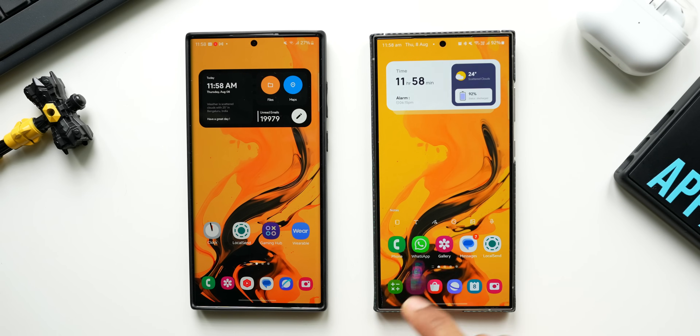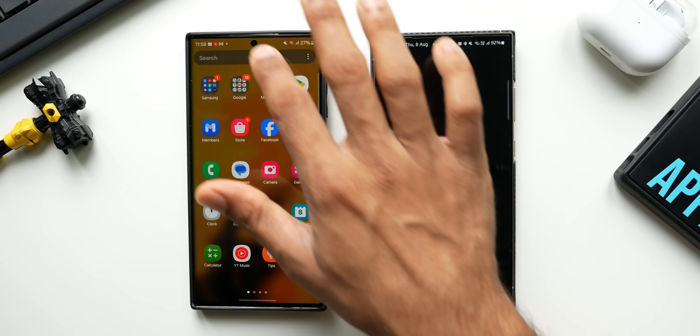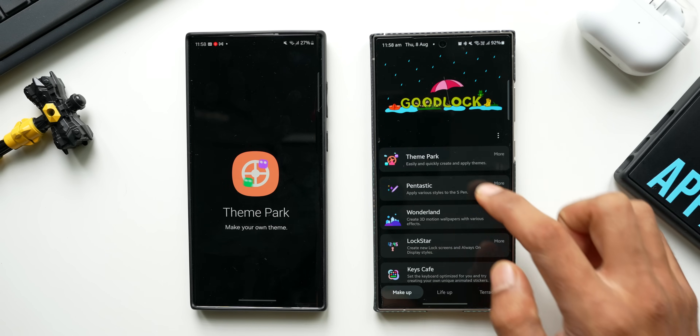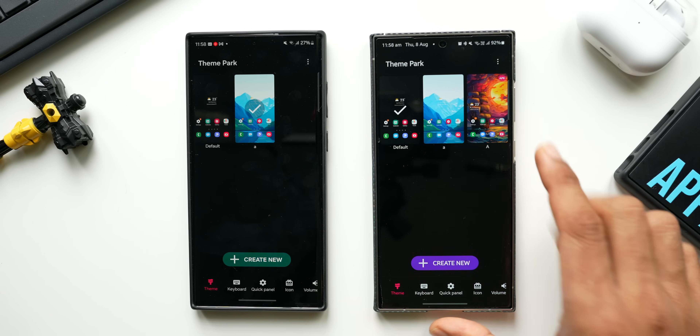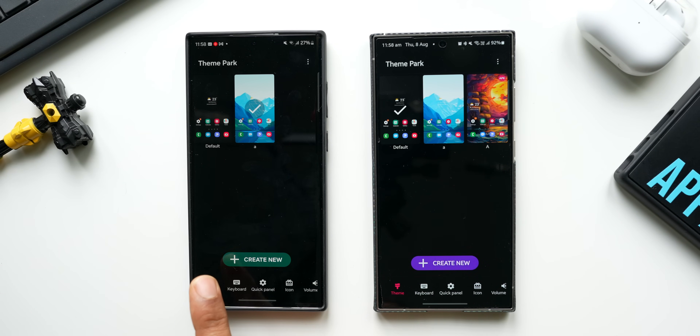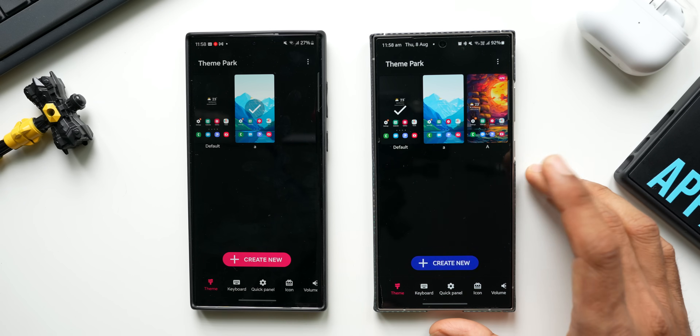Let me open the Good Lock application on both phones and directly open Theme Park. This is the updated version — the latest version of Theme Park on the Galaxy S24 Ultra. This is the S22 Ultra with the previous version of Theme Park.